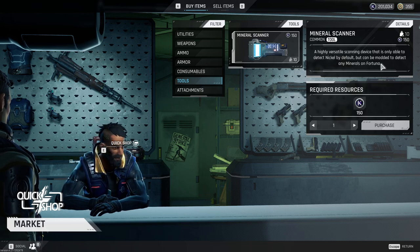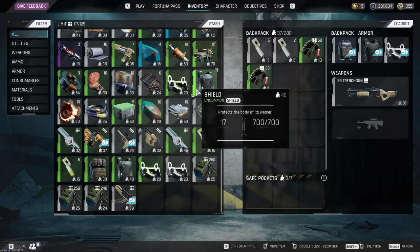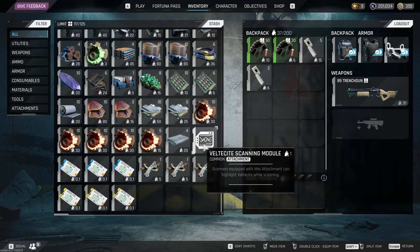Even when you have mods on it, it's still not worth it. You can mod it to detect any mineral on Fortuna — for example, I have the velsitite scanning module. But velsitite is extremely easy to find once you know it spawns near water. You can just look at the map, find water, and get velsitite. Once you play the game a bit, you'll learn where all the minerals spawn and you'll never need the scanner.